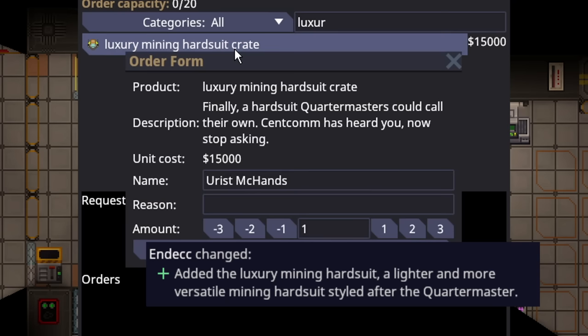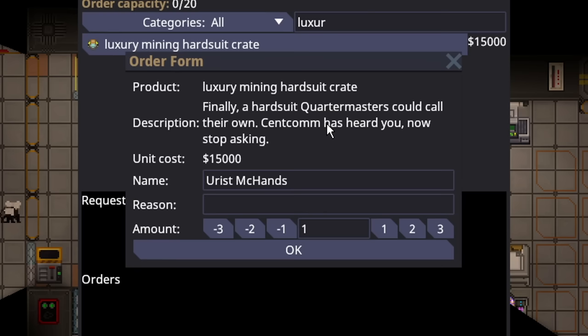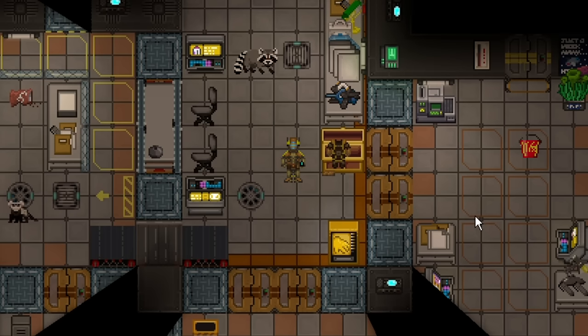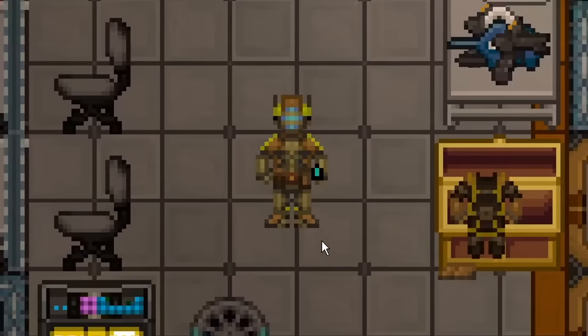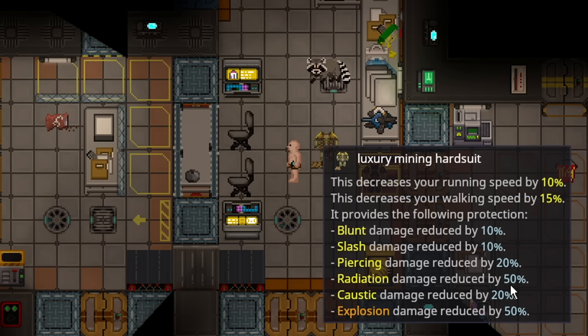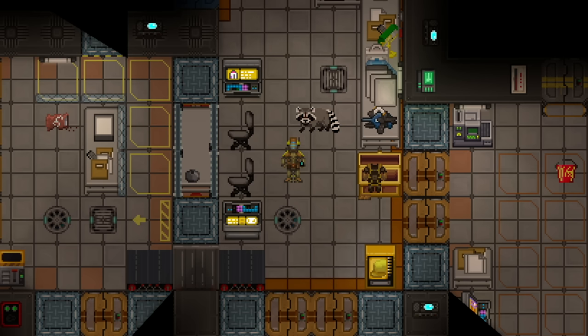The luxury mining hard suit crate has been added to the game at a fifteen thousand dollar purchase — a hard suit quartermasters can finally call their own. Inside the box is a singular luxury mining hard suit, which is basically a golden version of the mining hard suit. Its stats are: 10% reduced running speed, 50% radiation resistance, 20 pierce, 10 slash and blunt protection, and 50% explosion resistance.